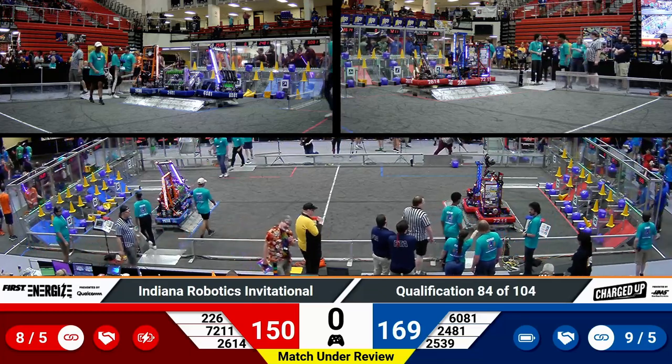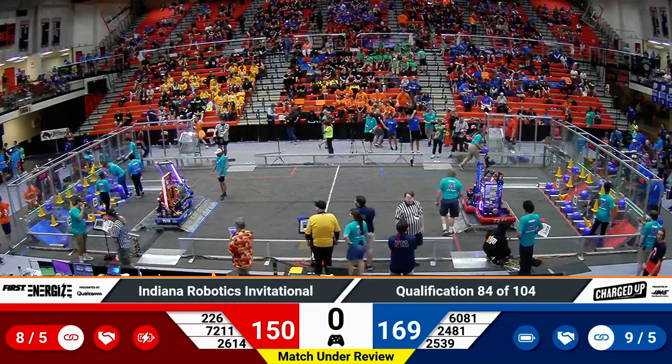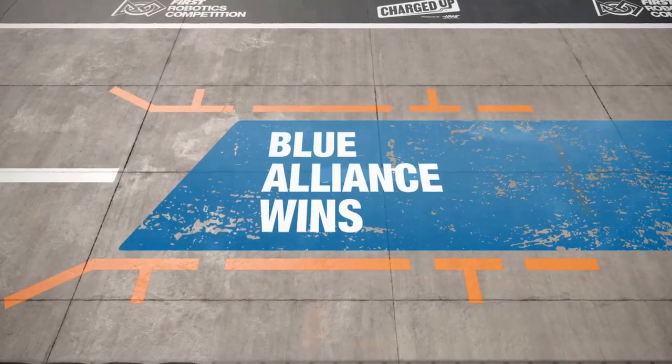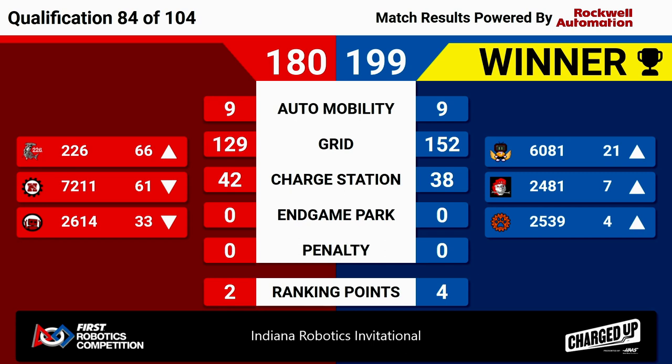So all six robots docked and engaged — the end game looks pretty even. The unofficial real-time score shows an advantage blue. Let's see how the referees score it. The Blue Alliance has the fifth and eighth ranked teams going into this match. And it is indeed the Blue Alliance taking the match — our fifth ranked team goes up to four, and our eighth ranked team goes up to seven. 199 to 180, the Blue Alliance wins. That's four ranking points for blue, two for red. Nicely done. Every match now, as we get closer to alliance selection, seems to have some kind of effect on alliance selection.